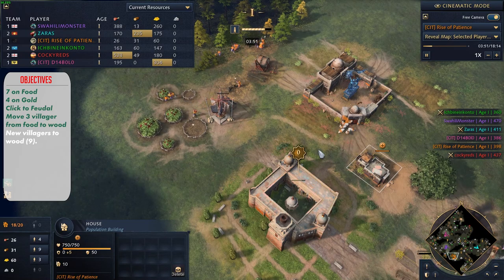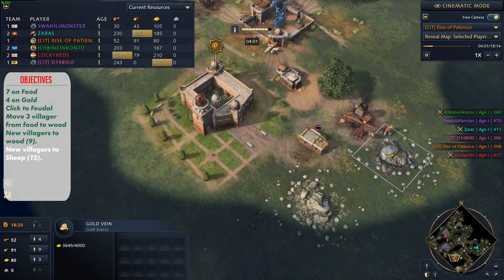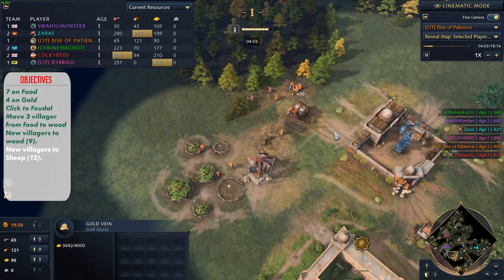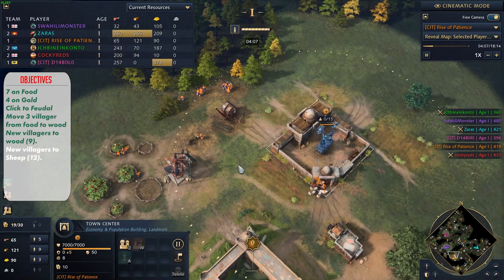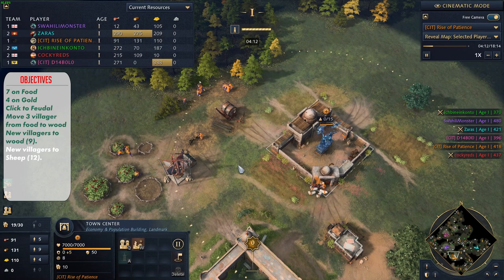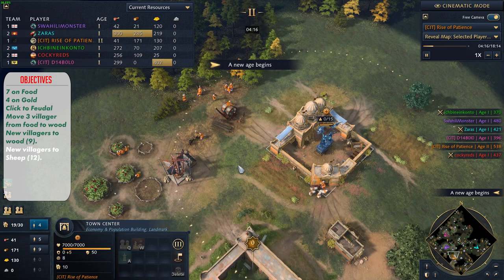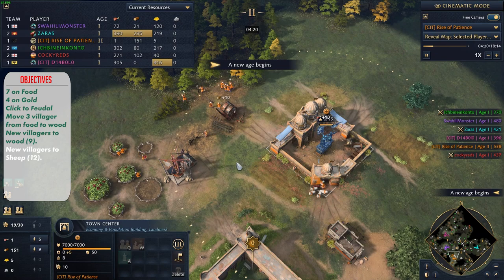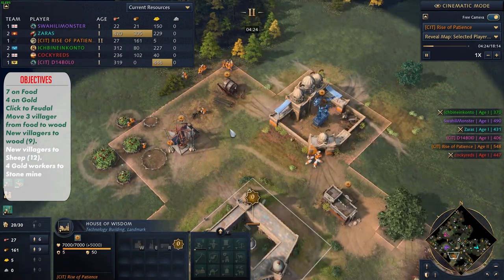The next villagers will go to sheep until you have 12 on food. There is an efficient way to make sure you don't mine any more gold than you need to. You need exactly 375 gold to age up, get Fresh Foodstuffs, and Wheelbarrow. On a 4000 gold vein, that leaves 3625 gold, so as soon as you have 3625 gold left, take the 4 workers off and transfer them to stone.